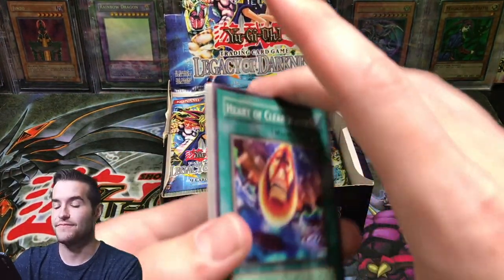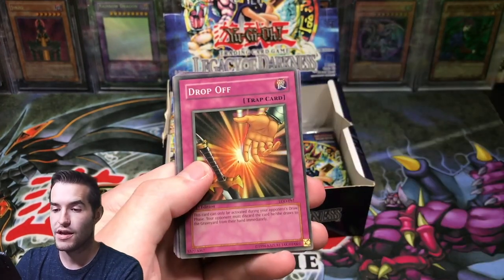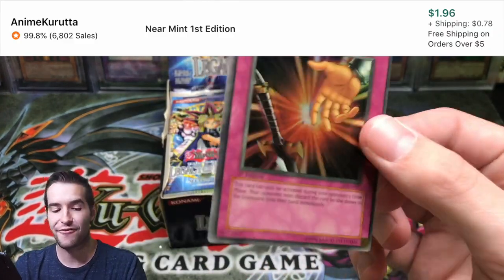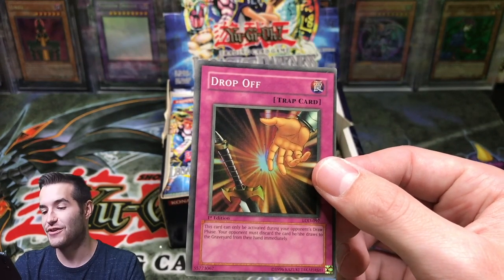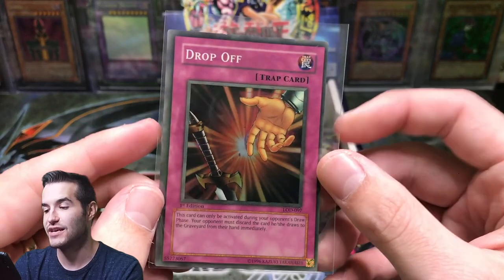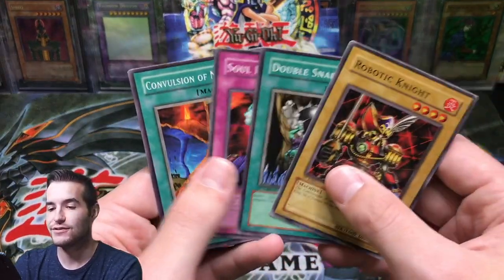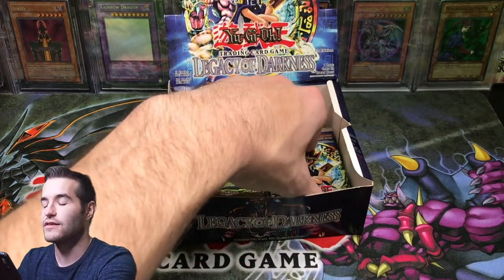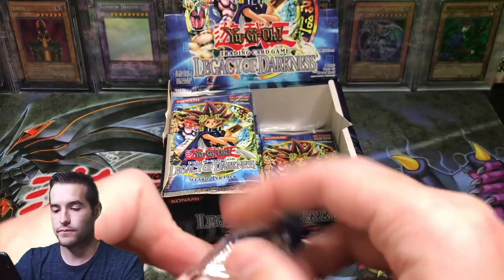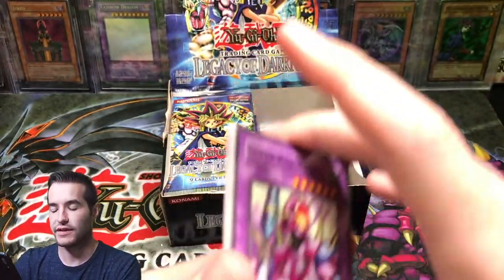Heart of Clear Water, Ominous Fortune Telling, Mysterious Guard, Stamping Destruction, Drop Off. This one's in like every LOD opening. The centering is always horrible on it as well — just look how bad it is. Look how huge that is and tiny it is over there. Classic Legacy of Darkness. It's just very likely that you have an off-centered card. Very tough to grade cards from Legacy of Darkness.